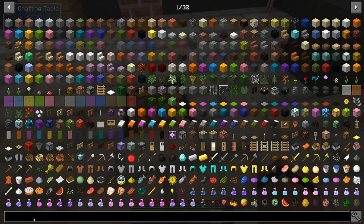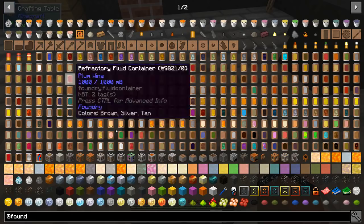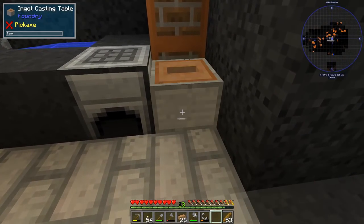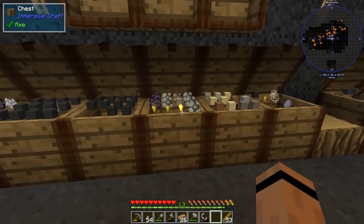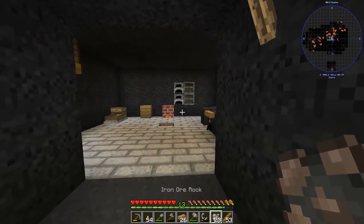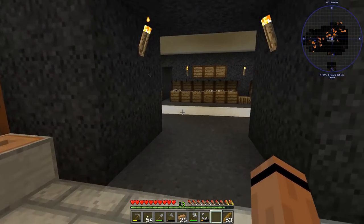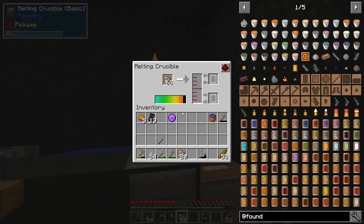Let me check the Foundry section of the quest book — ingot casting is right here. I'm assuming I fill the mold and pour. Let me go get some iron — please tell me it melts down because that's what's going to unlock regular chests. It's going up to temperature. I'll let it heat up and put some stuff away. Actually it's melting at a decent speed.